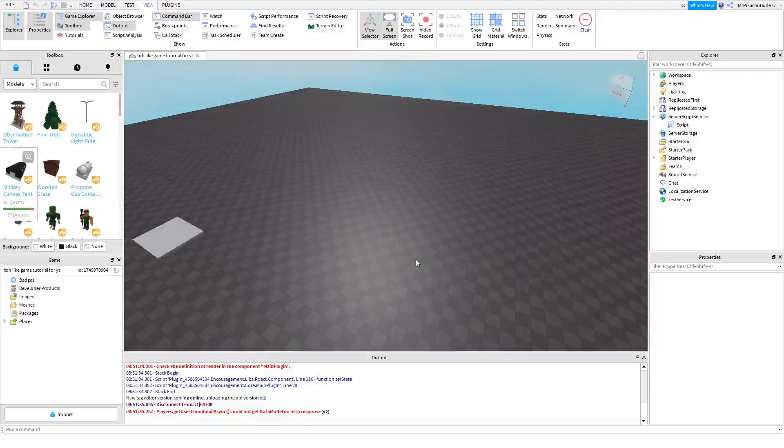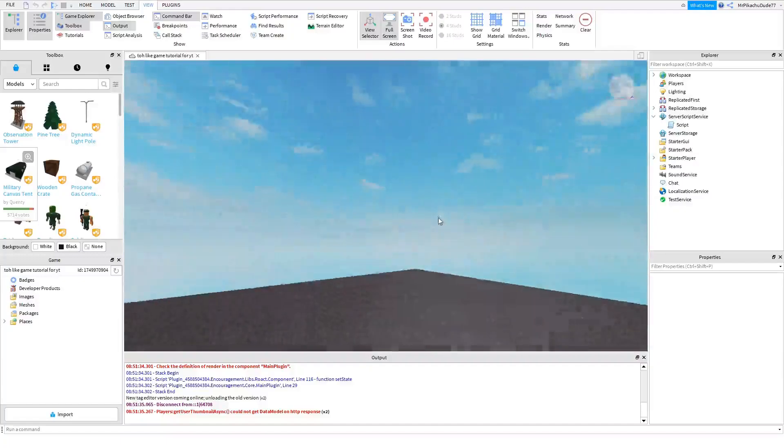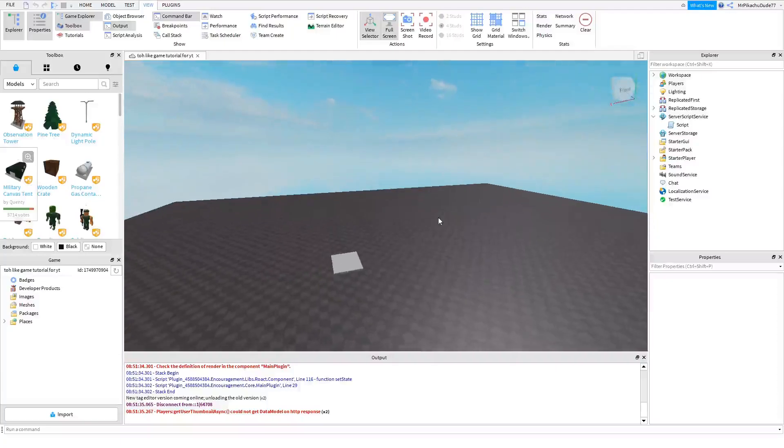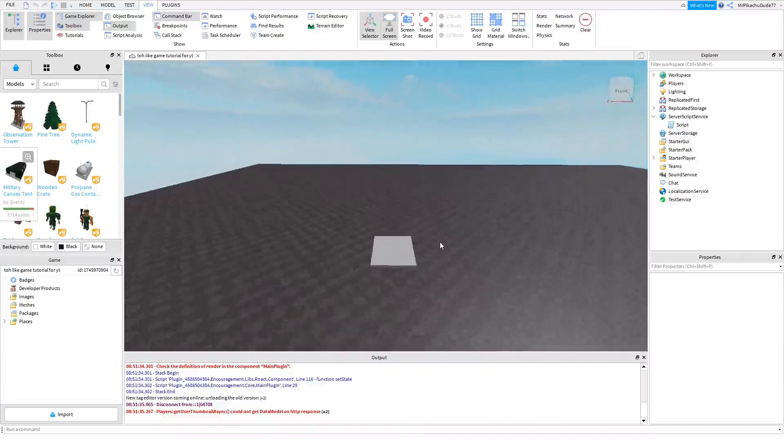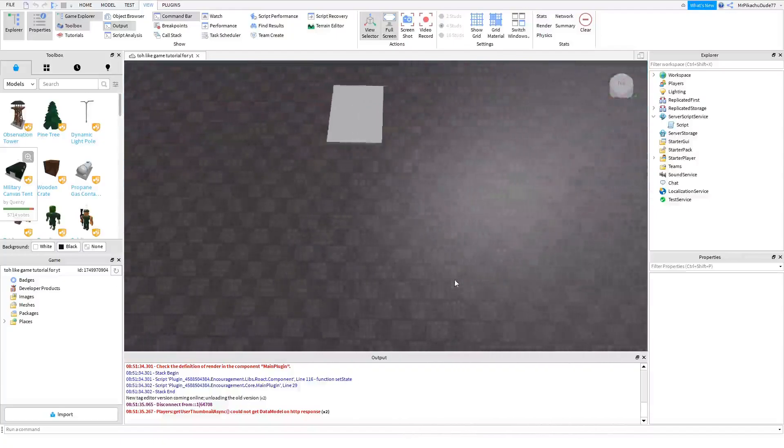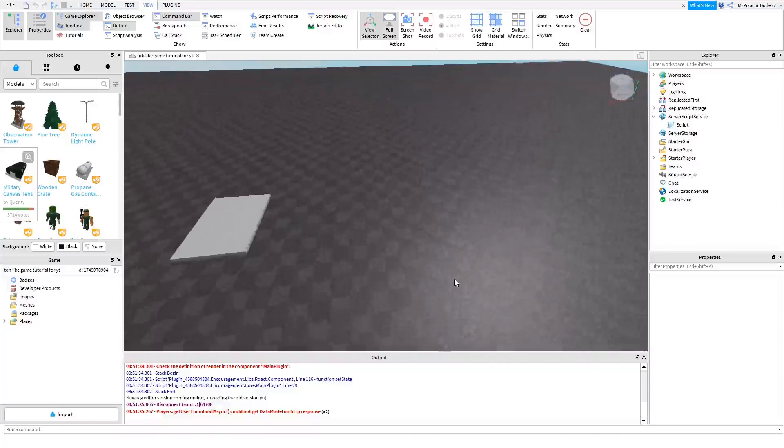Hey guys, welcome back to a Roblox Studio tutorial. This is episode two of how to make a game like Tower of Hell on Roblox. The video quality is much better this time — I figured out how to make it clearer, and I got a proper microphone. Last episode I wasn't very organized, so I'm going to fix a few things this time.